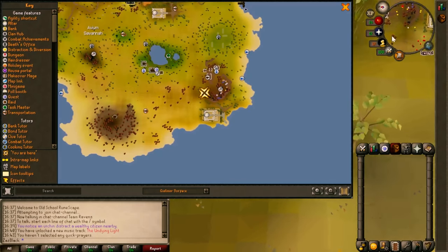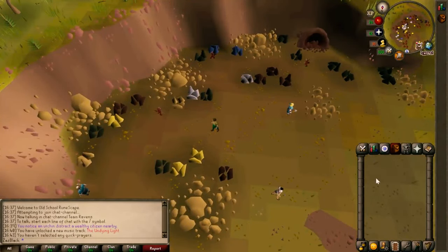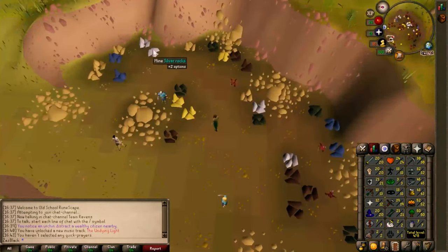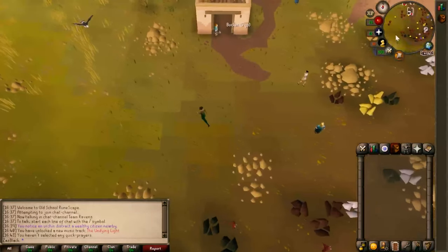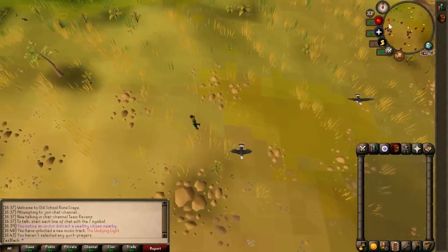Going in blind for the new region is kind of interesting. I checked the mining area — let me see what you can mine here. There's Mithril, Coal — I can barely mine coal. There's Mithril, Coal, Iron, Silver, and that's Gold. Yes, definitely Gold, Silver, okay. So we can actually mine here, and also Clay too. That's good.